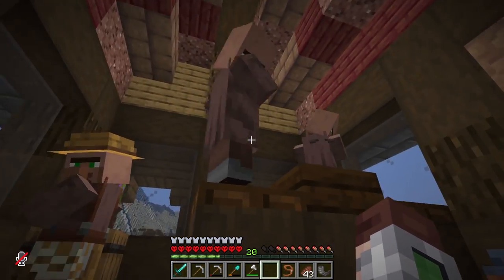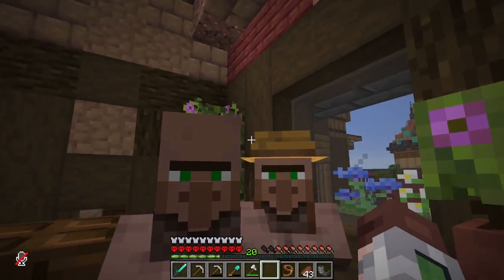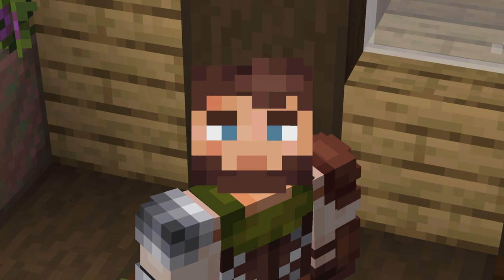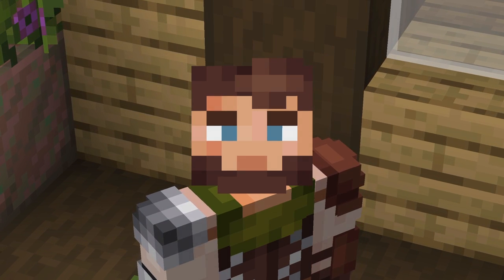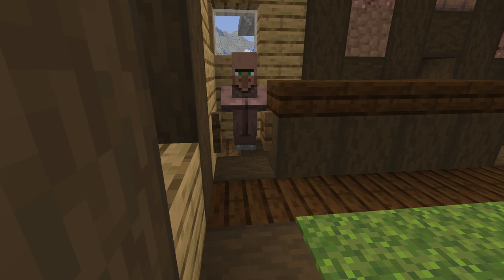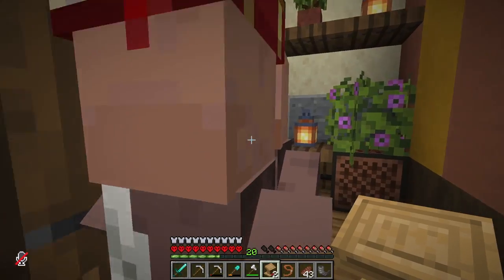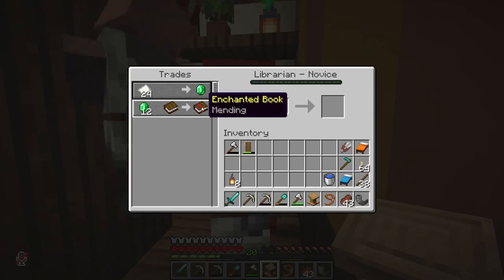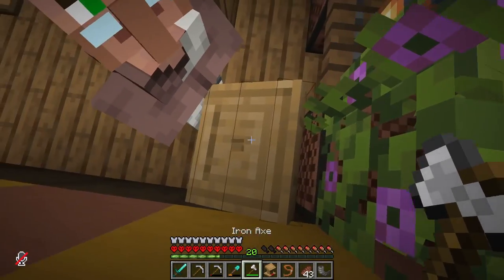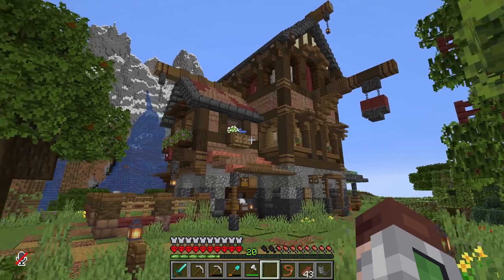We also have a couple more that have no jobs yet, and there's a random fisherman in here we don't need. Let me know in the comments what books I'm missing that are must-haves. Fortune is one - I gotta get fortune, I've been trying for the last week and can't get it. I'm re-rolling these villagers trying to get it but this is definitely one of the coolest villager trading halls I've ever done.